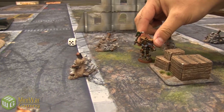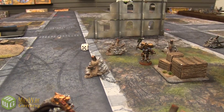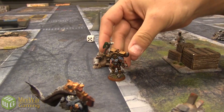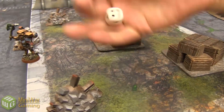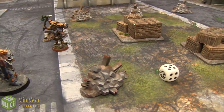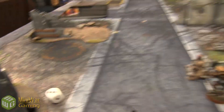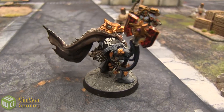Dante's turn — turn 2. He inches forward 5 inches. Inferno Pistol fires, needing a 2 — wounding on a 2 — getting it. Logan needs a 4-up invulnerable save and makes it. Dante, why would you do that to me? I'm your brother!